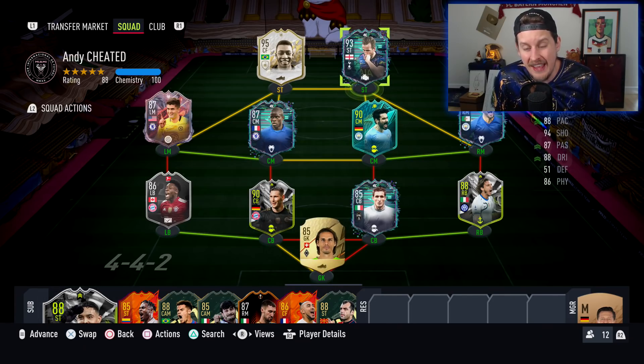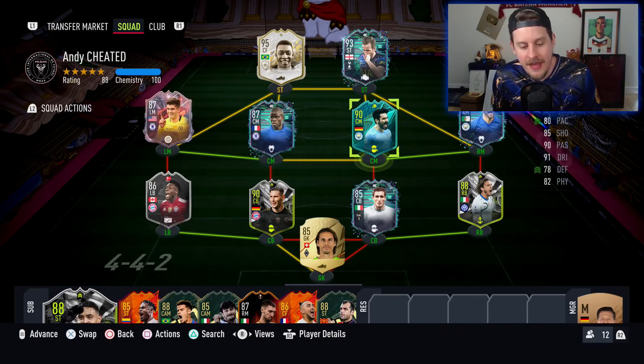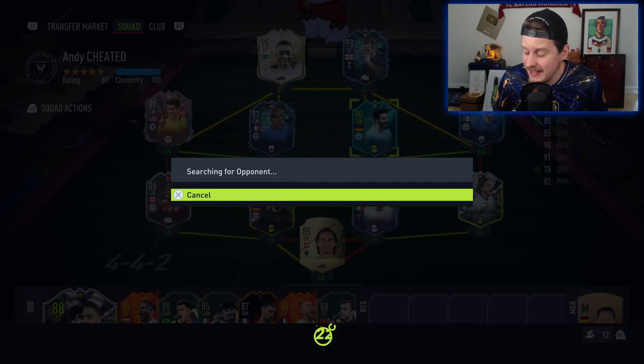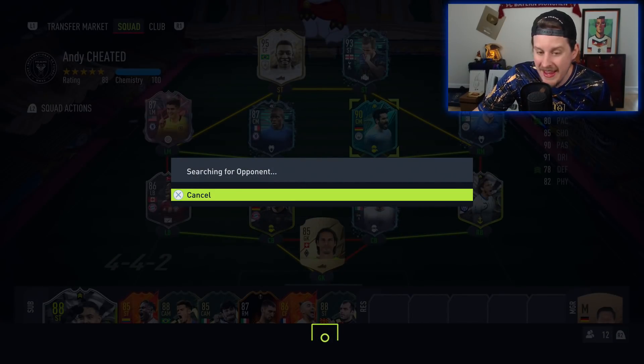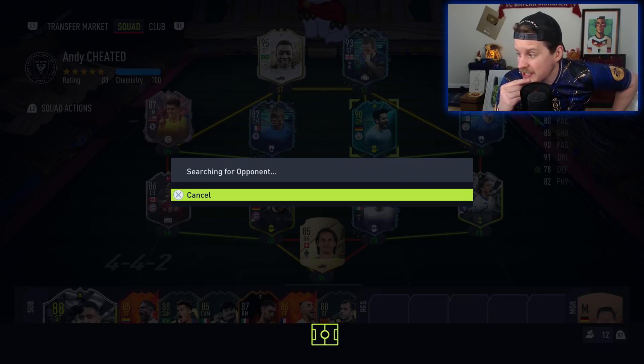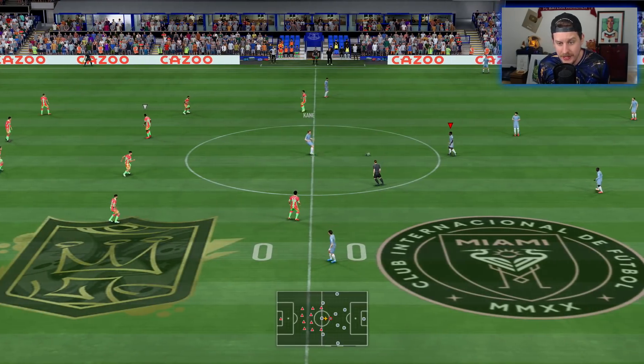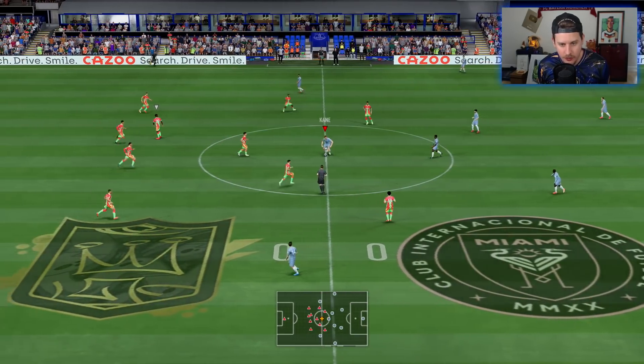We're going to wiggle him into the Premier League squad — we've got Christian Pulisic, Riyad Mahrez, a Bundesliga-Serie A backline, and Pelé up top. The main focus of this episode is testing out Harry Kane and seeing if he's worth getting into your squads. He's close to 389,000 coins on PlayStation and 433,000 coins on Xbox. He's here for 30 days — that's kind of a dub. The Icardi was here for not even a week.